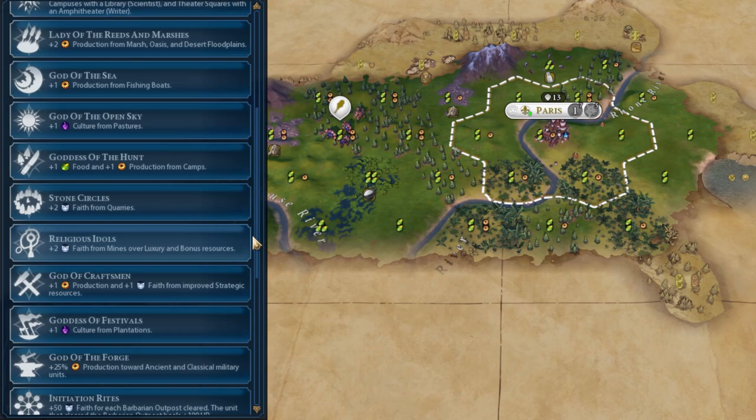Religious Idols is kind of the same as Stone Circles, but potentially worse. Mines over luxury and bonus resources are pretty rare — it depends on what resources you have. Luxuries improved by mines include silver, salt, mercury, and jade, but you're not really going to be working many of those tiles because they're not that common. So it's even rarer than quarries. Bonus resources are also pretty irrelevant because the only bonus resource you can get that from is copper. With the right spawn it probably isn't horrific, but it probably doesn't give much of a bonus for the same reasons as Stone Circles.